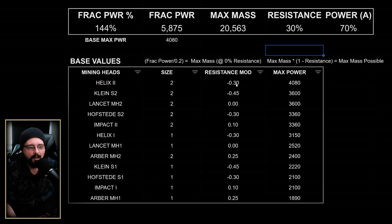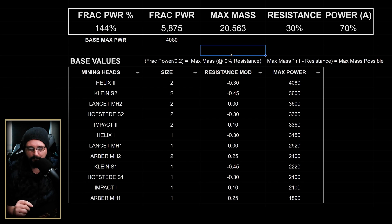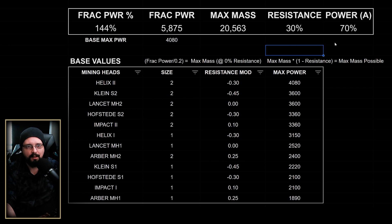One important note: resistance modifiers don't stack linearly. If you have a Helix 2 on every Mole laser, you won't get 90 percent reduction. The first Helix 2 drops resistance by 30 percent, the second brings total reduction to about 51 percent, and the third brings it to around 66 percent reduction. So stacking lasers has diminishing returns.